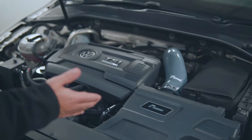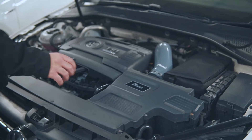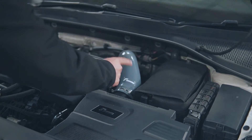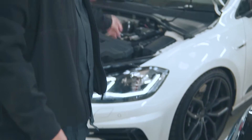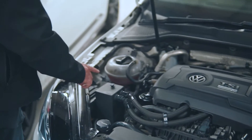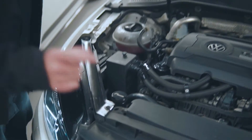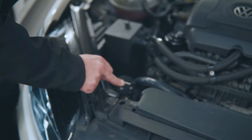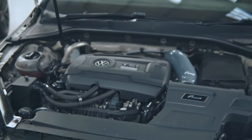Underneath the engine bay here, this is the famous R600 — suitable for Stage 1, Stage 2, and Stage 3 power. You can see we've got the grey hose added onto this as an extra, whereas on this other car we've got the black hose. Both these cars also have an oil catch can system fitted. And of course, for that extra power, we have the dress-up parts on the engine here — so they're a must.